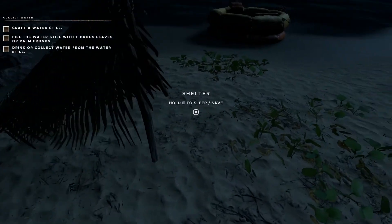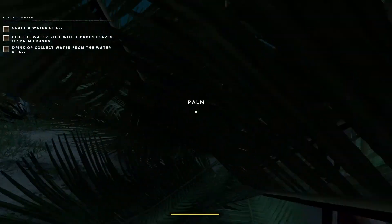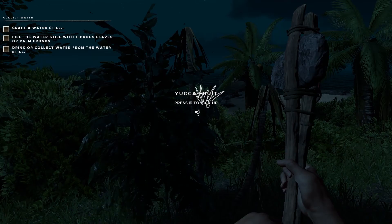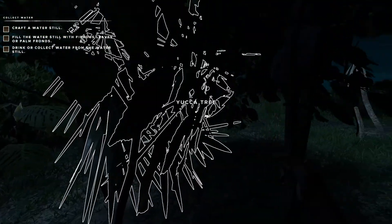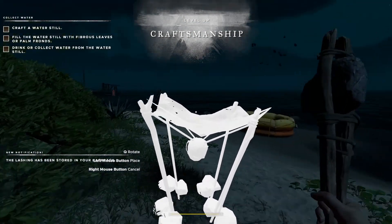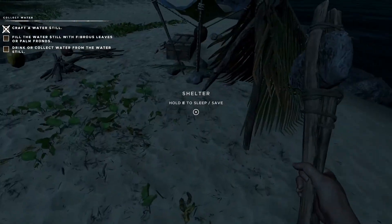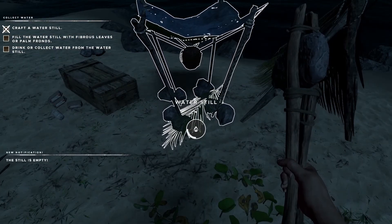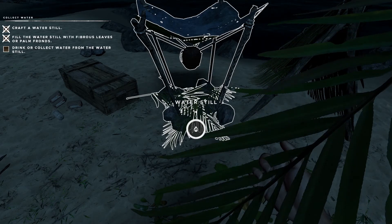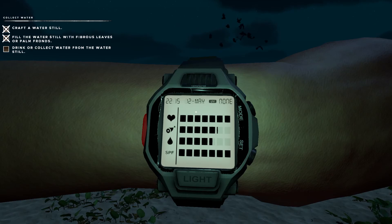There's a fishing spear — cool, remember that. We need a palm frond but that can be rearranged. Three stone and one lashing is all we're missing. There's a fibrous leaf on top of that — and here's a yucca tree! Make that lashing, and now we can make the water still. Beautiful — you fuel it by putting palm fronds into it. Equip them and there we go. That'll be making water for us.